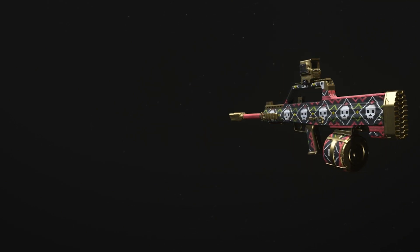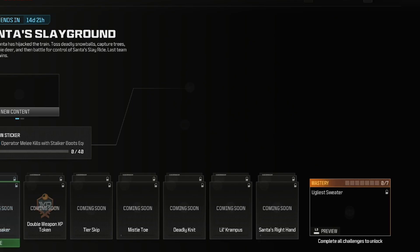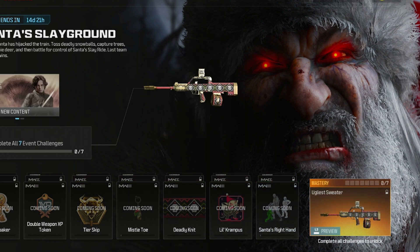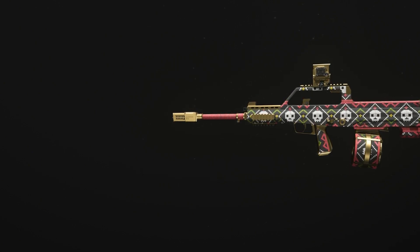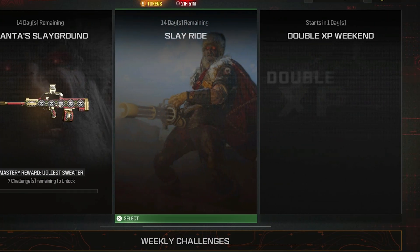The mastery reward is an 'Ugly Sweater' weapon blueprint for the DG-58 LSW. It's pretty cool, but honestly I would have much rather seen a universal camo — I like what they've been doing with universal camos for past events. Getting a blueprint for the reward is fine, but I'd prefer universal camos, or maybe eventually a mastercraft weapon as the final mastery reward. Let me know down below your opinions on that.